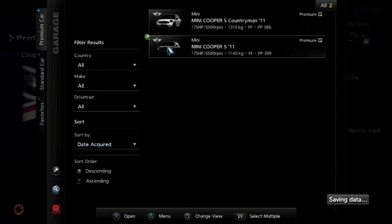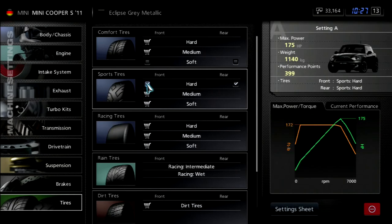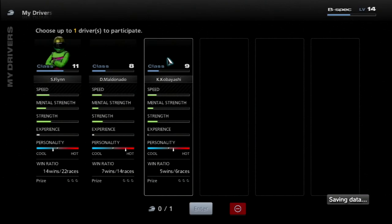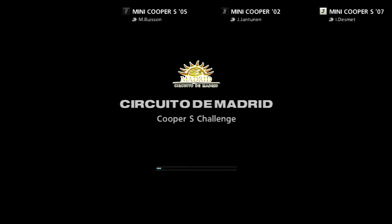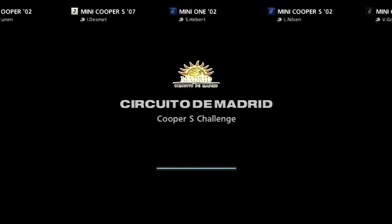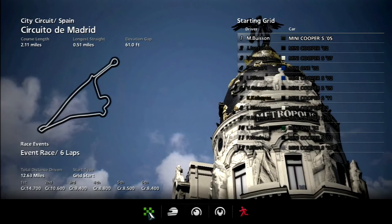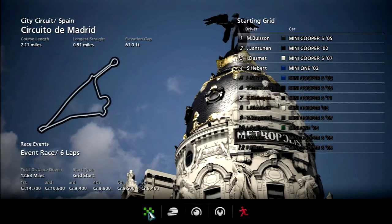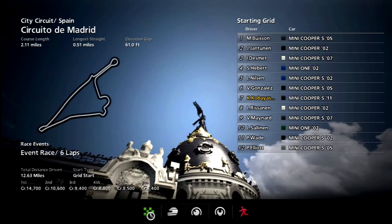Kobayashi is going to take the wheel and we're going to use the Mini Cooper S 2011. Before I forget, let me check the tire compound — comfort softs, no surprise there. So Kobayashi is racing a bunch of Mini Coopers: an 05 Mini Cooper, 02, 07S, and Mini 1. That Mini 1 is going to be a big backmarker. All Mini Coopers from 2002 onwards — no 98 model, which sucks, but our 2011 Mini Cooper is the fastest one here so I don't think any upgrades will be necessary.